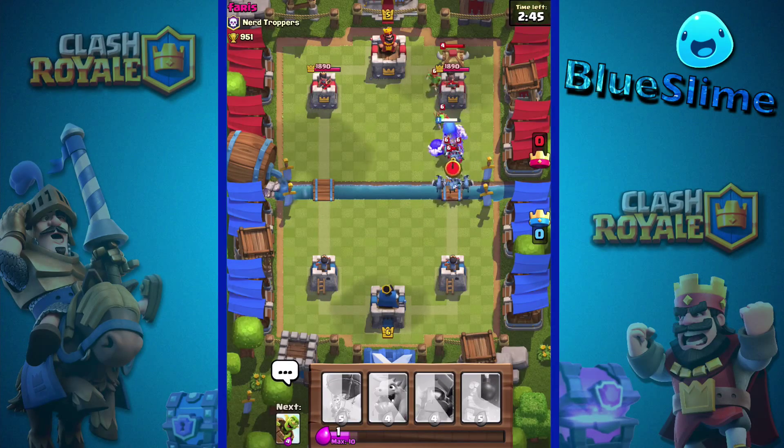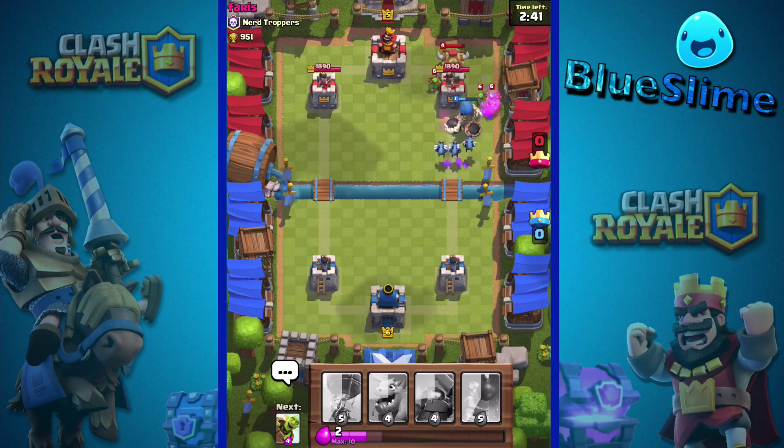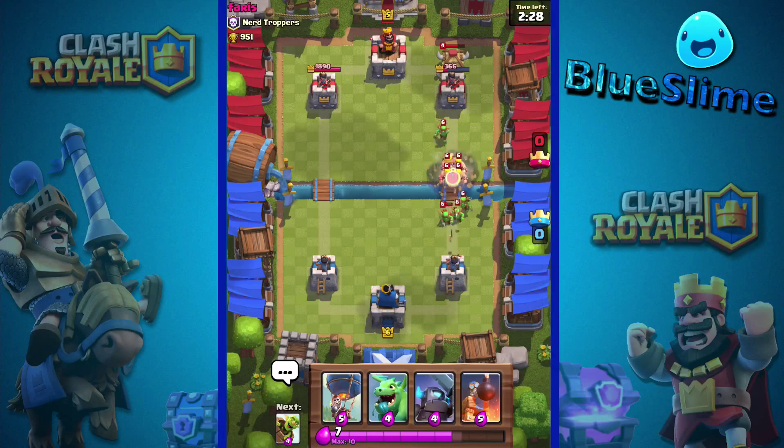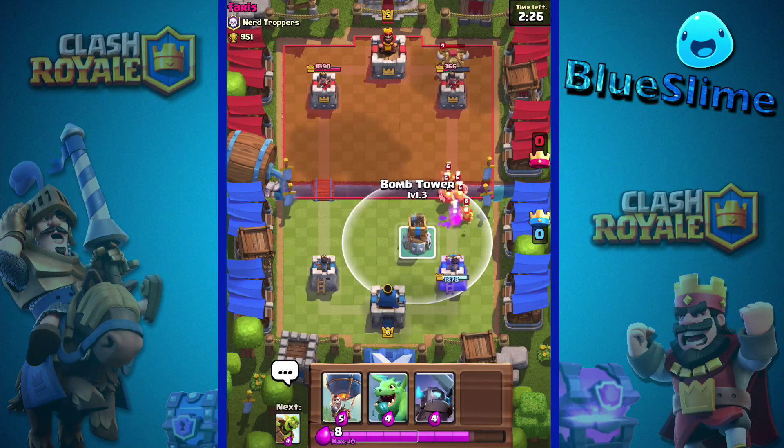That didn't go quite as planned because they put their goblin hut down right there. But as long as he gets near that building and his bomb can hit, I'm pretty happy with that — down to 300, which is amazing. I love using that guy as long as he actually makes it to the tower, but if he doesn't make it to the tower he's basically useless.